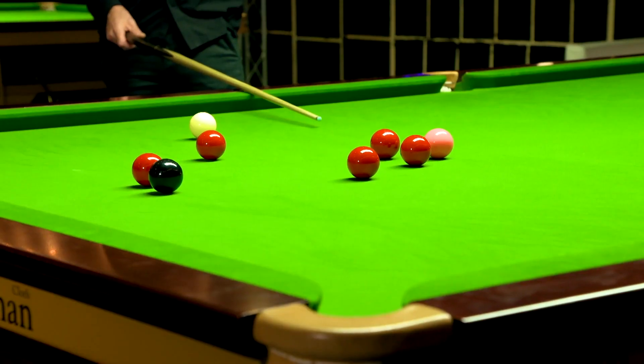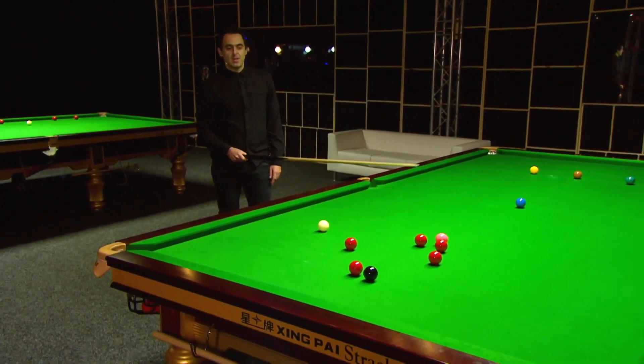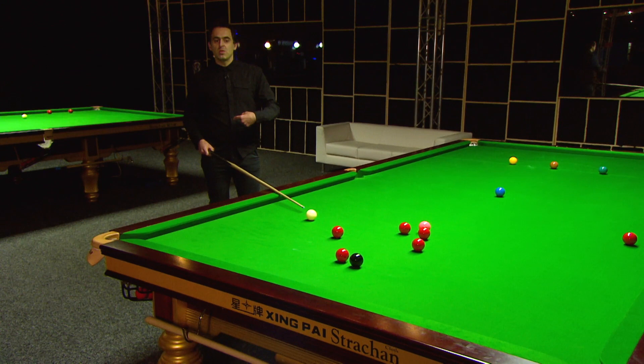Here I'm going to show you the difference between backspin and topspin. We have a red here, the black's tied up, the pink's tied up. I haven't got an angle to be able to get this red away from the black, so I can either go backwards or forwards.